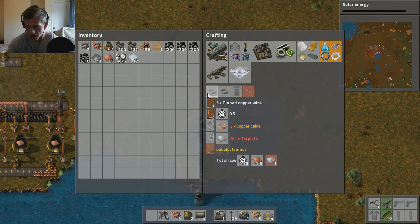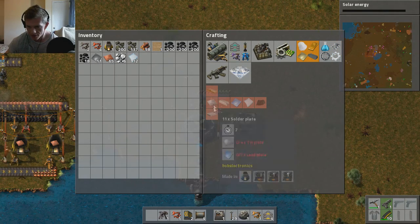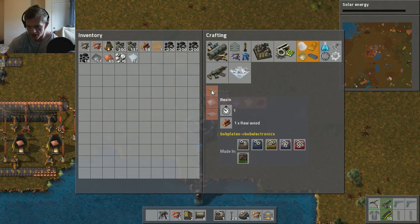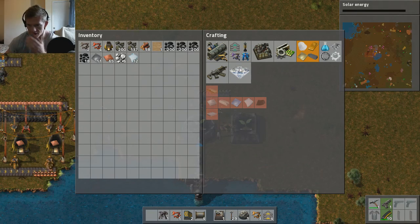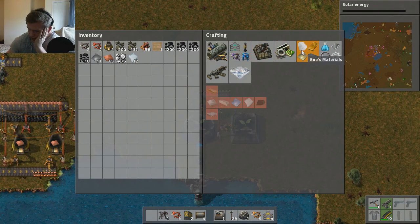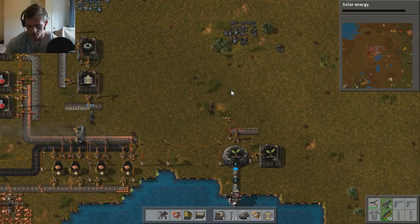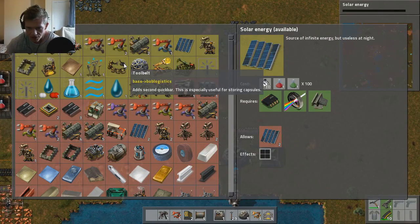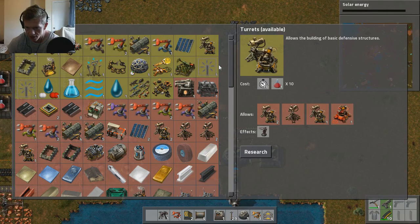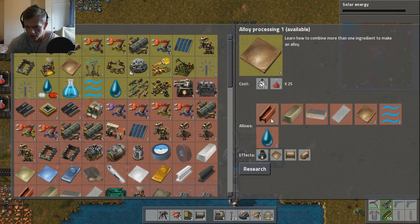We need tinned copper wire, we need tin - there's tin around, I know we can get tin pretty easily. And we need carbon. How the fuck do we get carbon? Let's have a look - carbon is made from... there's nothing on here. Do we even have carbon researched? I don't think we have it. Resin is just made out of wood, okay that makes a lot of sense. This is just the early game. It must be under a research. We should scrap solar energy for now, we don't even have the green potions ready. I'm gonna cancel that. Carbon - I don't think we've got it. Unless it's just a raw ingredient you mine out of the ground... I don't think so. Carbon is coal? Invar, nitinol, alloy processing - no.